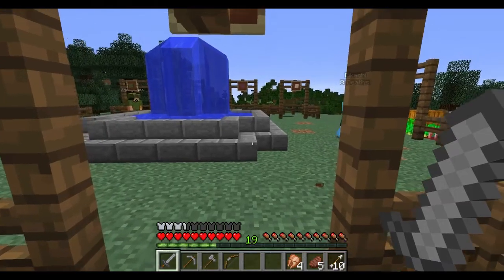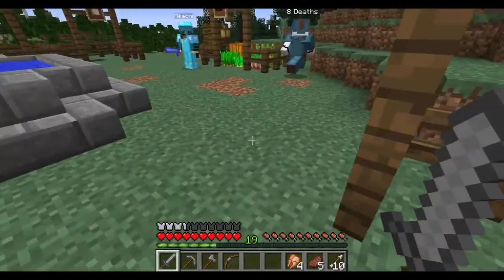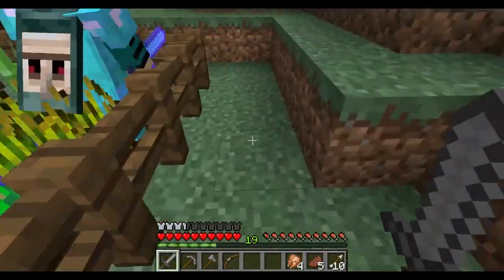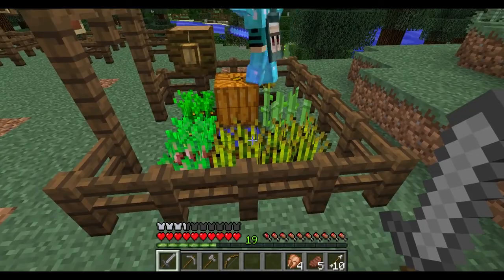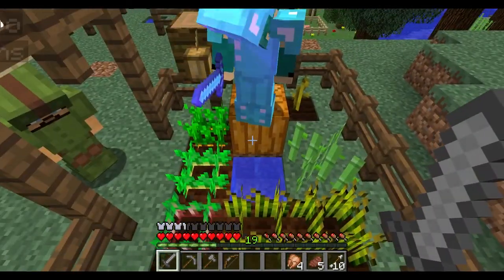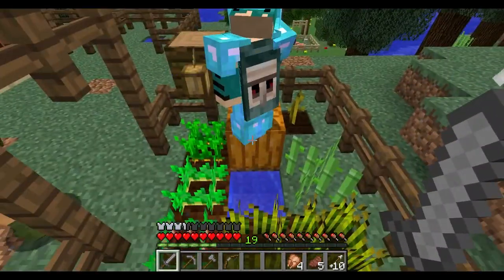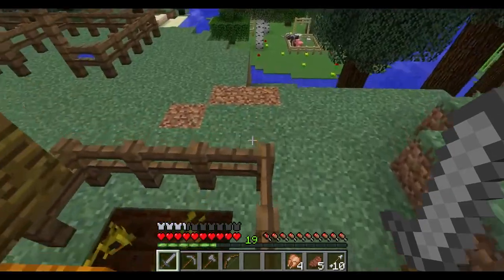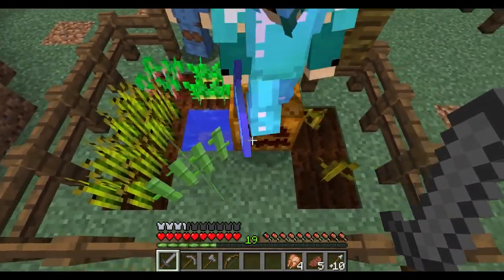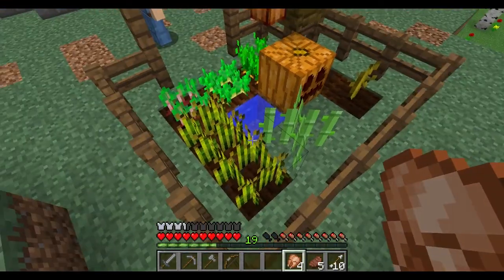The challenge is to get all the growable items. You've got your wheat, beetroot, potato, carrot, watermelon, pumpkin, cocoa beans, and sugar cane. You are not allowed to use items on my area.